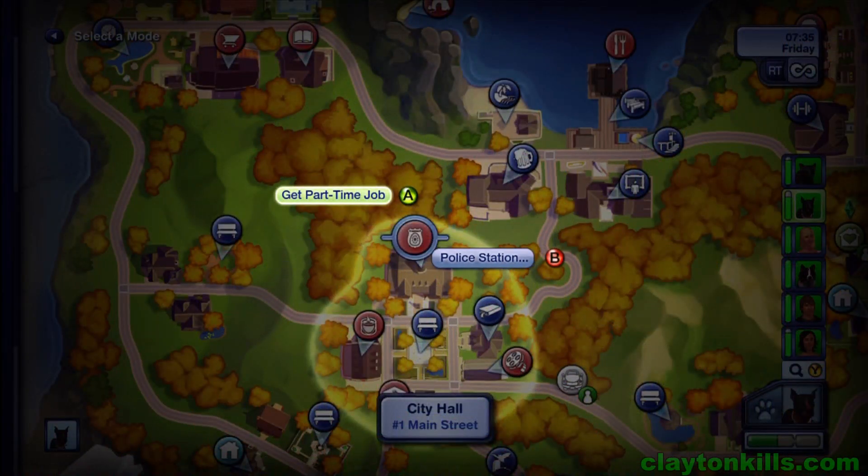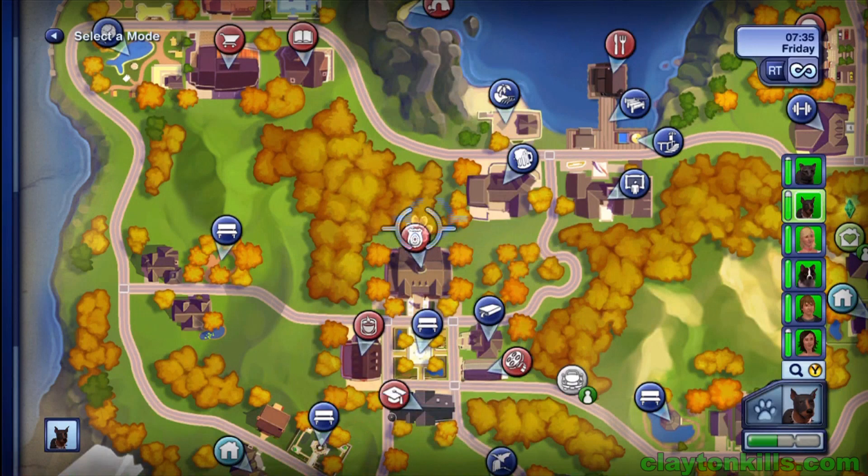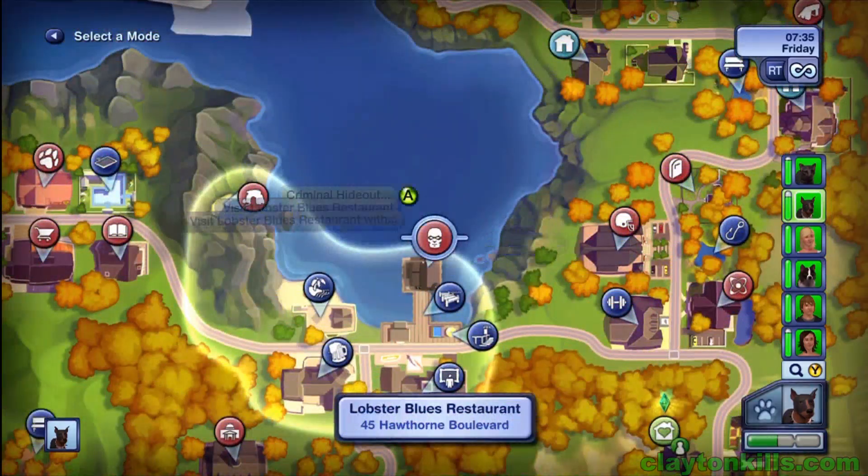You can go to the police station and sign up as a police dog, or you can go to the criminal hideout, or you can go to the hospital.